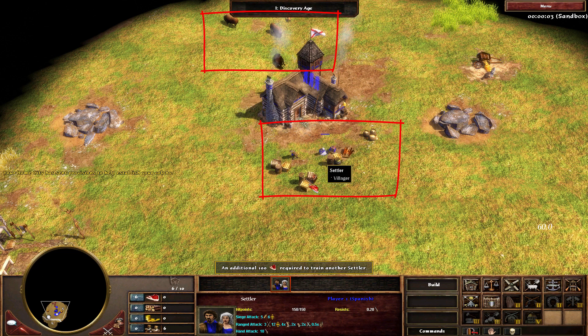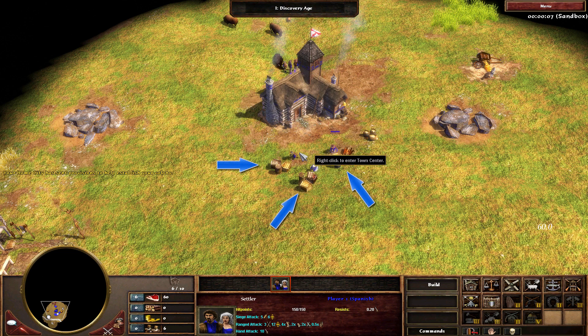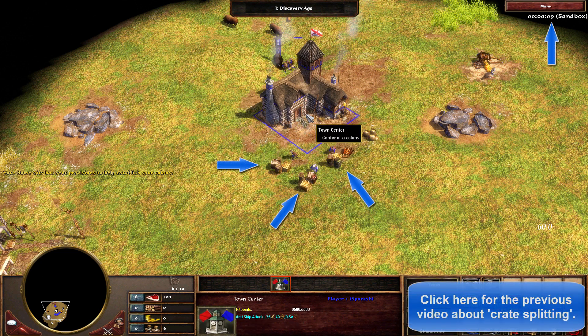When this happens — of course after you've split your villagers onto one crate each and have gotten your first villager in queue at around the 6 second mark, as discussed in the previous video — you'll need to kill your first huntable animal.